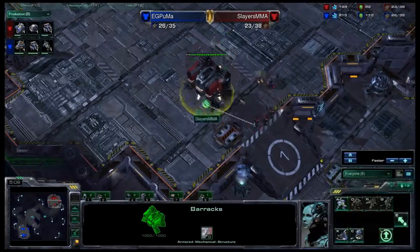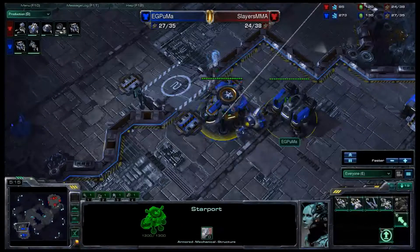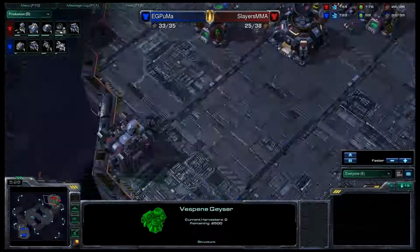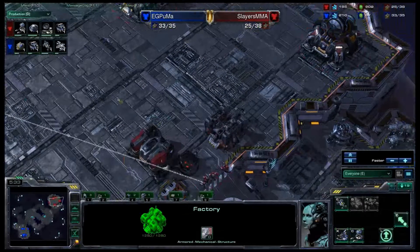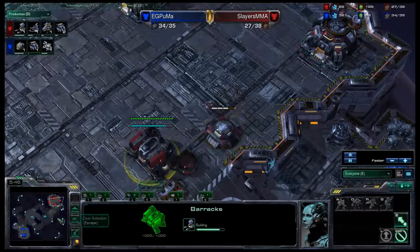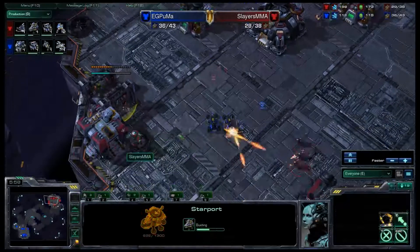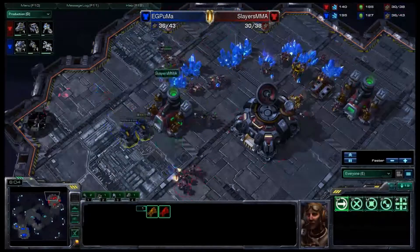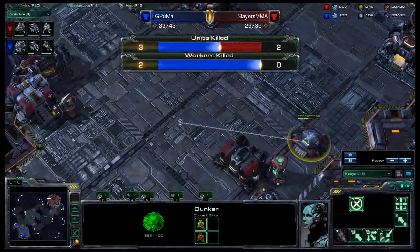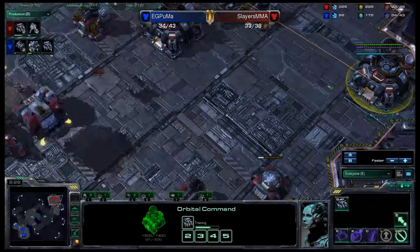Factory coming up for MMA — he's dropping his reactor and getting a bunker up on the high ground just in case. There's the starport building that Banshee. No cloak coming down, so it's going to be cloakless Banshees — he does not have that second gas. That's a surefire way to tell whether your opponent is going cloaked Banshees or not. The reactor finishing up will allow MMA to get additional marines — he's going to need a lot to deal with that Banshee. A couple of Hellions getting slipped into the main, but only losing a marine there. Puma killing two workers — not too bad, but two Hellions for two workers against double orbital command may not be a good thing.